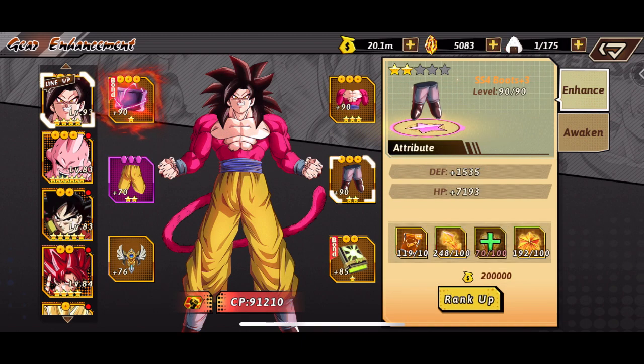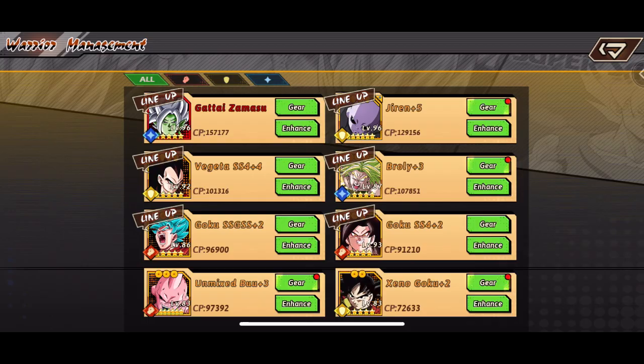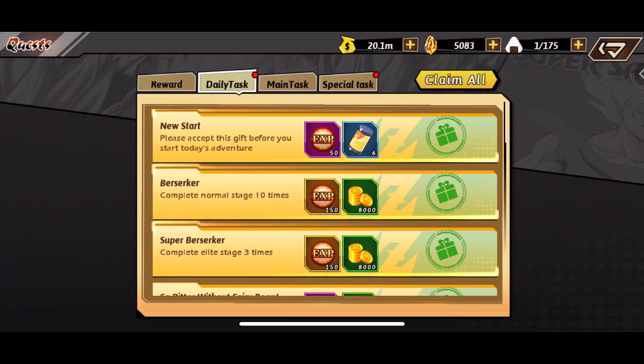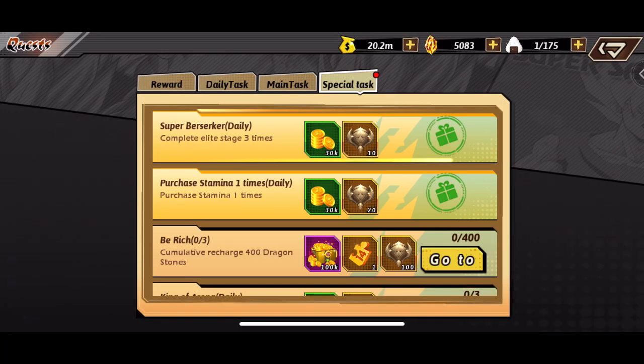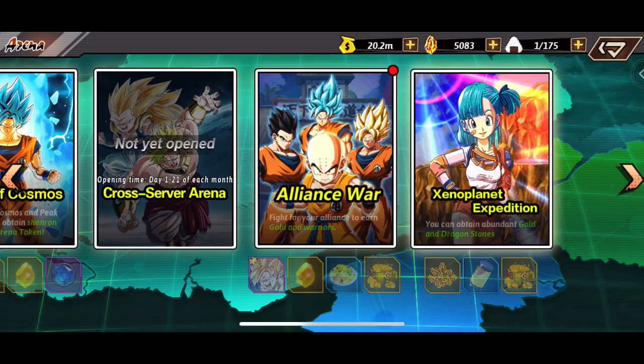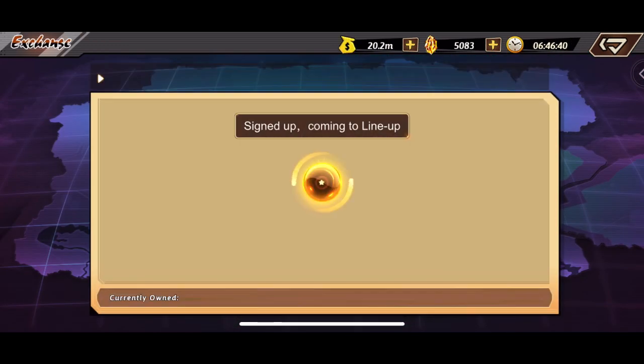Here's the gear looking like on the Super Saiyan 4 Goku. I do need to rank up his gear a little bit — his defense is kind of squishy right now. But in time, he is our most recently added character to the lineup, so he's going to be making strides once we upgrade his Divine Domain.